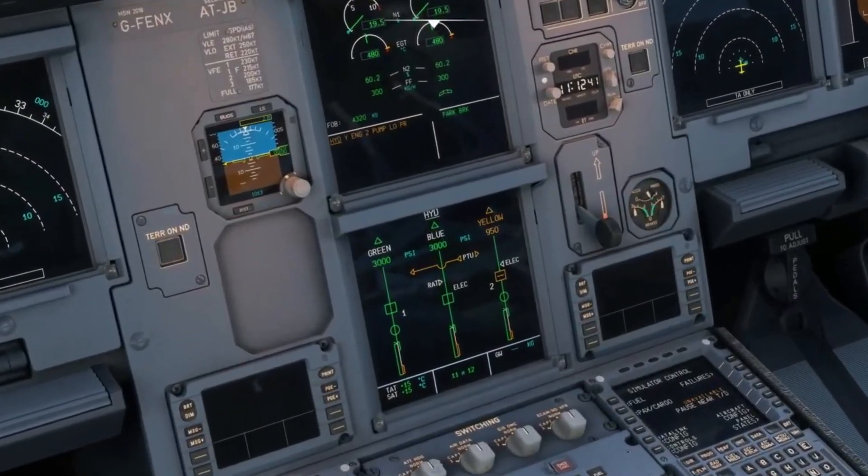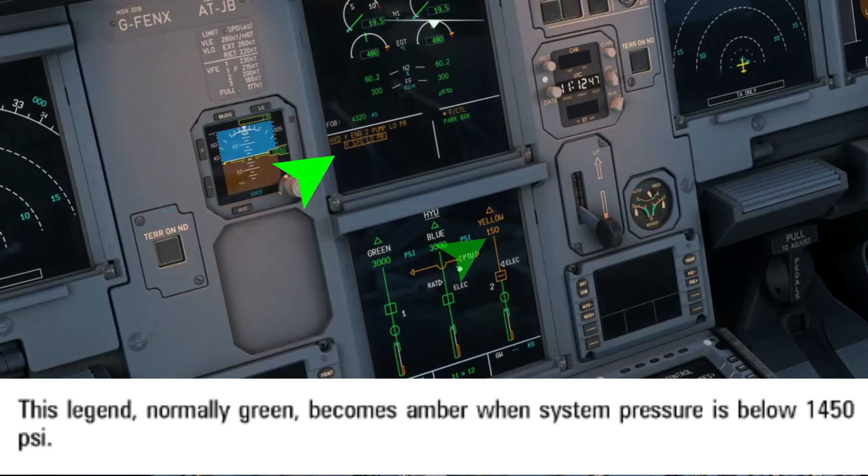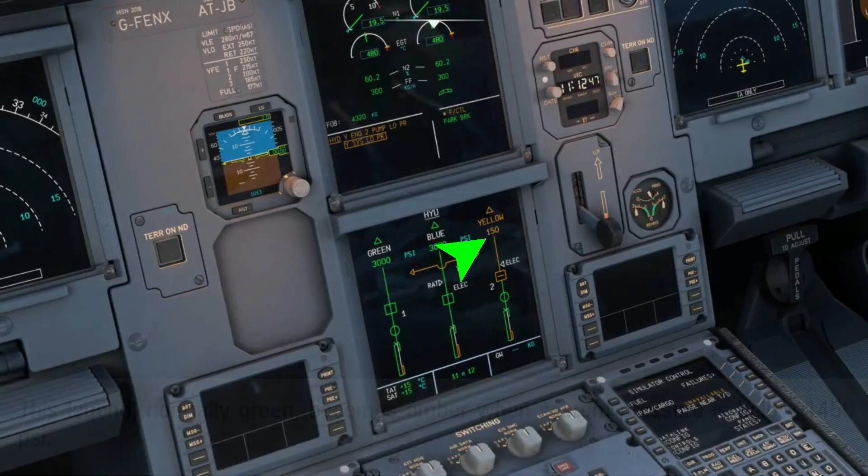By turning off the PTU, you're preventing it from helping the associated hydraulics maintain adequate pressure. You'll see an ECAM message on the engine warning display screen. The message will display in amber when the pressure is below 1450 psi. The message shows 'hydraulics' underlined, with a description of the problem: engine 2 pump has low pressure, followed by a yellow system low pressure message.